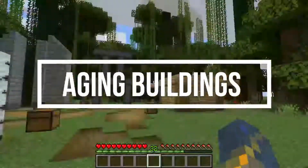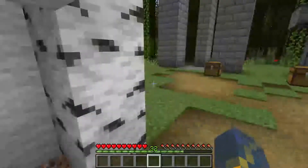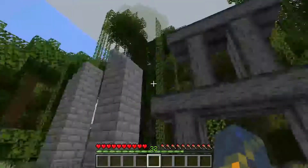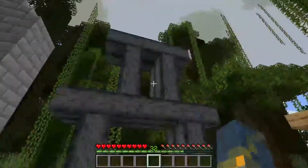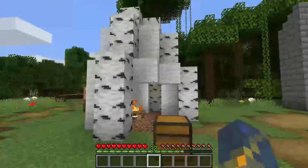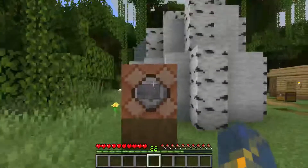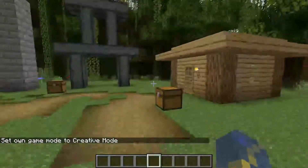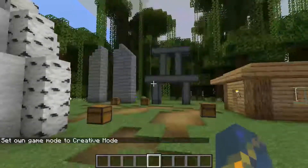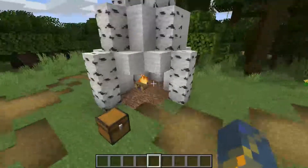Over here we've got some buildings. These are just basic - I wasn't really trying to build the best things. So we have this stone brick palace thingy, this polished basalt structure, a wooden house, and some sort of tent. If you were to go in creative mode - or survival mode, but creative mode for demonstration purposes - you could start to age these things. I'll start with this tent here.